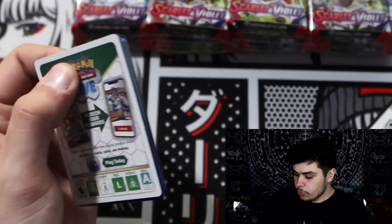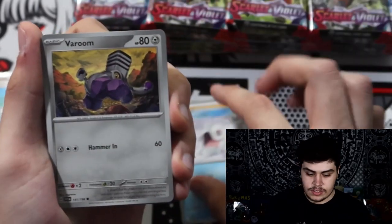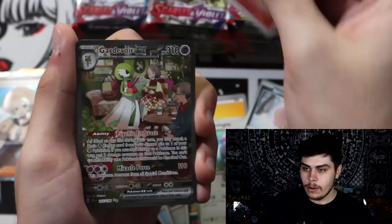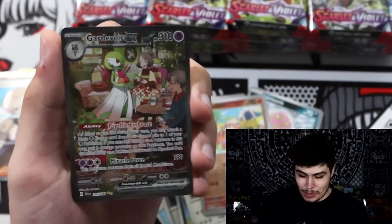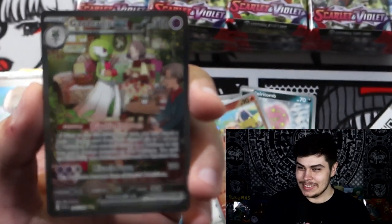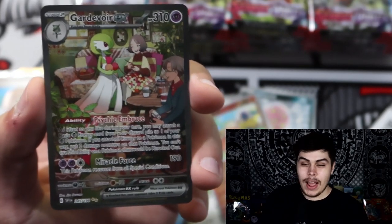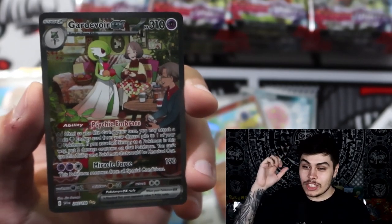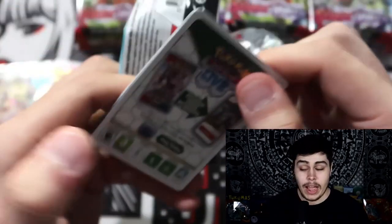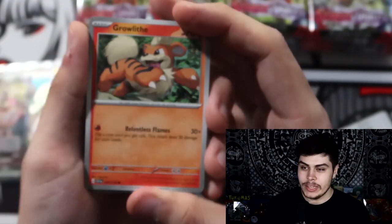Miraidon, Oinkologne, and an Armarouge holo — this is the 12th pack and we have currently four hits. Not the greatest amount but that's roughly every three packs we're getting a hit, which isn't too bad, especially with the hits we've been getting. Electric Energy, Citadel Varoom, Magikarp, Magnemite, Mabosstiff, Oinkologne, Spiritomb, Growlithe, a Gardevoir EX — this card is so beautiful! Be a double banger — it's a Dondozo, but I'm not complaining. The art on this combined with Kirlia and a Route is so insane.